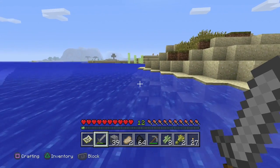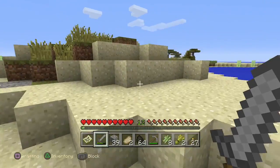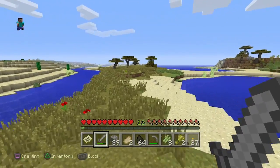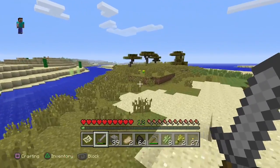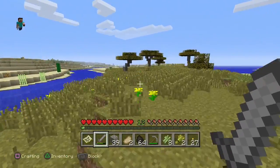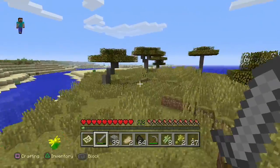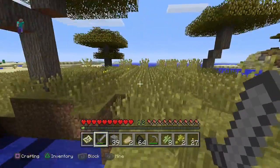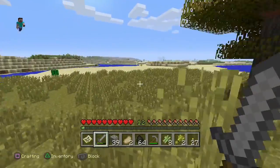I see sugar cane here, so I can have a pretty big sugar cane farm back home. This sort of bottom-colored grass... there tend to be temples and villages in areas like this. Maybe not on the grassy areas, but in the sand areas.